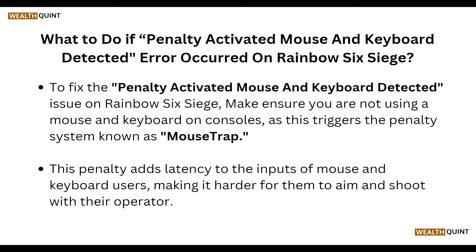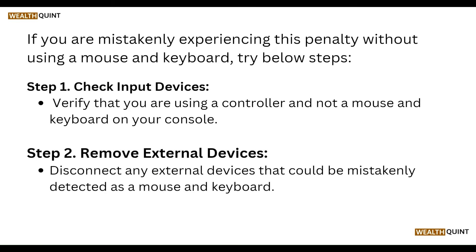If you are mistakenly experiencing the penalty without using a mouse and keyboard, try the following steps. First, check the input device — verify that you are using a controller and not a mouse and keyboard on your console. Then, remove any external devices — disconnect any external device that could be mistakenly detected as a mouse and keyboard.